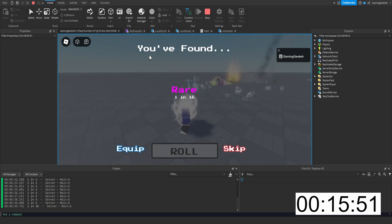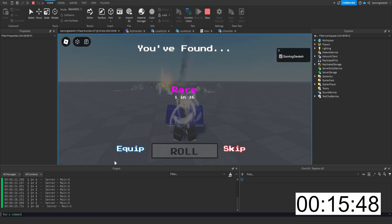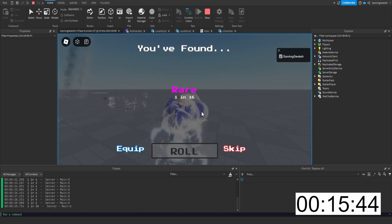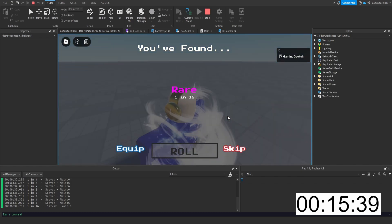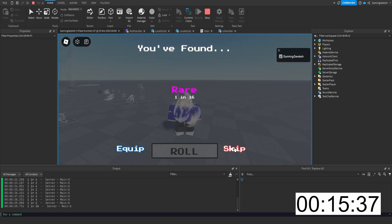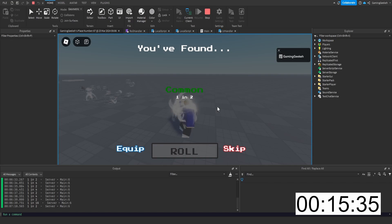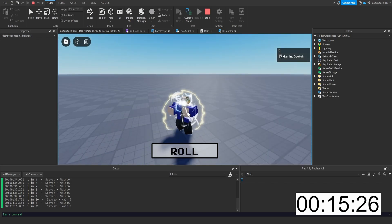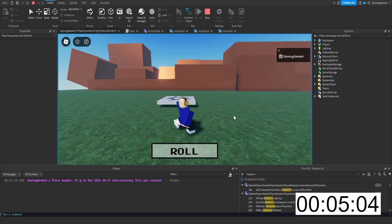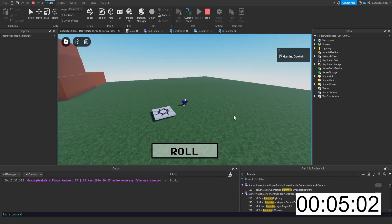Some nice text on here — we can actually equip but it doesn't do anything yet, that's what I'm about to finish. We got 15 minutes, should be good. We got rare, you can see it gives the thing but there's multiples in there, don't worry about that. We can click roll again, get a common, or jackpot.